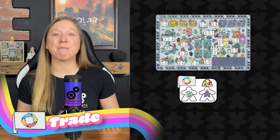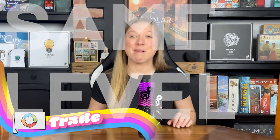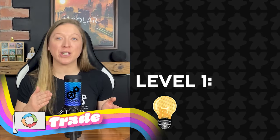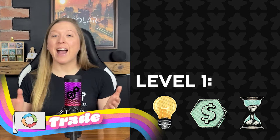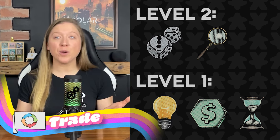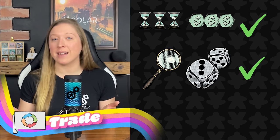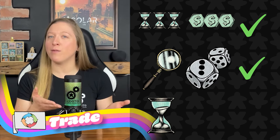The trade action: place a worker into one of these spaces and pay any applicable safety cost. You may then trade any of your resources for any of the same level, and you can make as many trades as you like during the turn you took this action. Trades are made with the general supply. There are two levels of resources: level one resources are inspiration, dollars, and time tokens; level two resources are playtests and research. For example, you could trade three time tokens for three coins and one research for a playtest, but not a time token for a playtest.